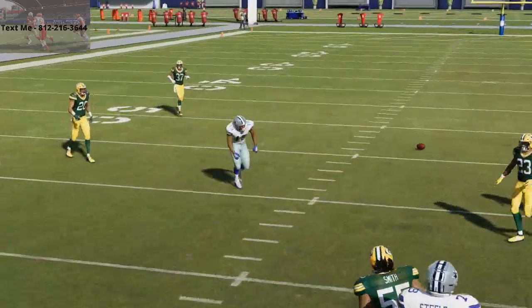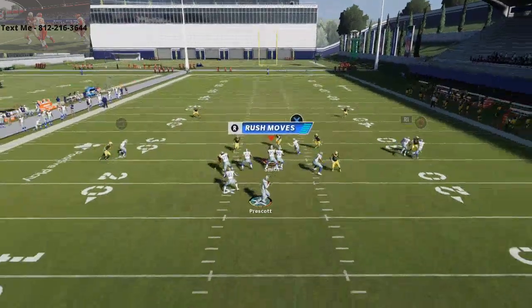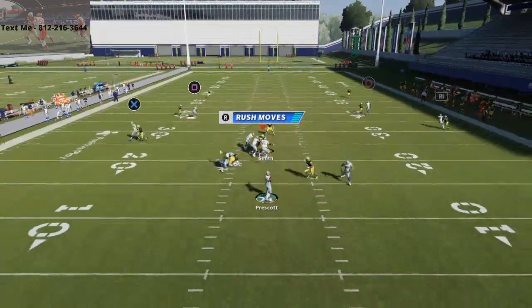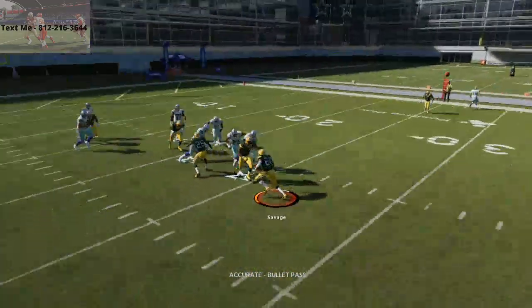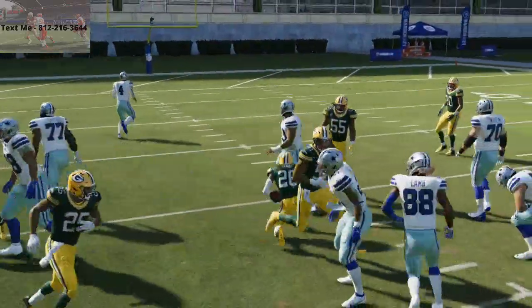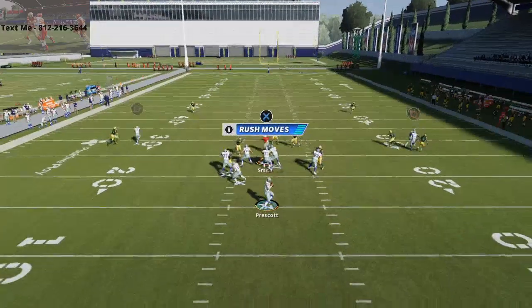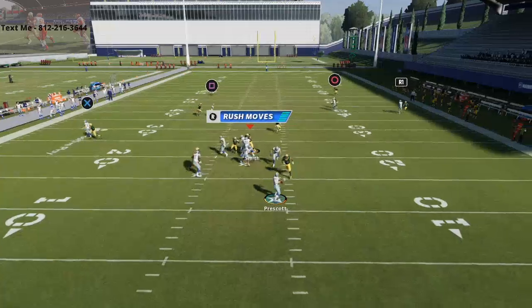One of the plays most people haven't talked about this year that's one of the better man beaters is PA Wide Receiver In, because the dig route on the left side does a really good job against man-to-man - he gets an instant win and cuts right inside. Watch out for the quarterback spy, but this will be a really good play to mix in with the Y Off Trio Weak.